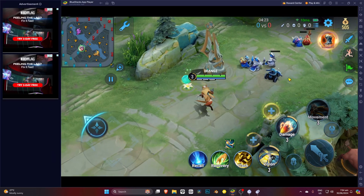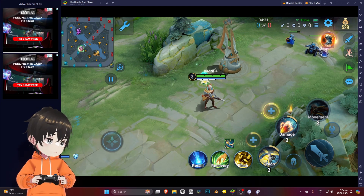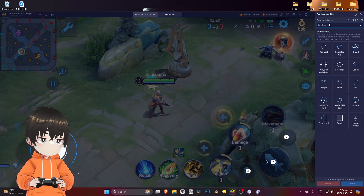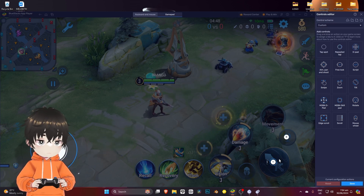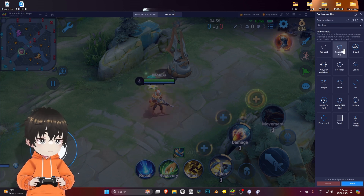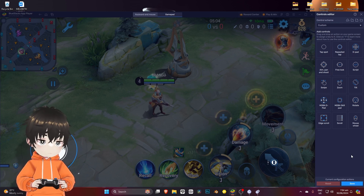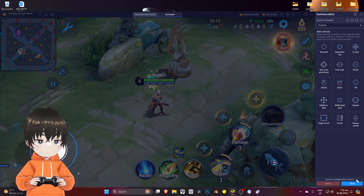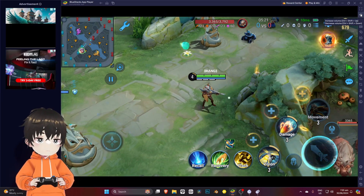As you can see, we can move right now using our left stick. Next, we're going to add some buttons. I recommend using a repeated tap and placing it right here. For my settings, I use R2 to do the basic attack. Let's try it — you can see that we're shooting right now.